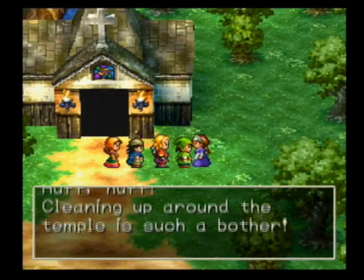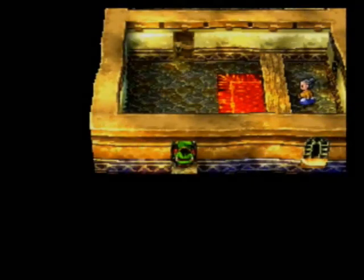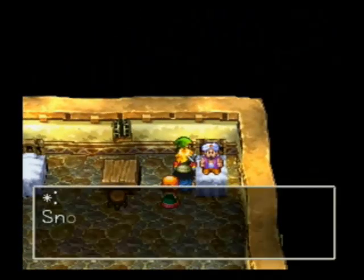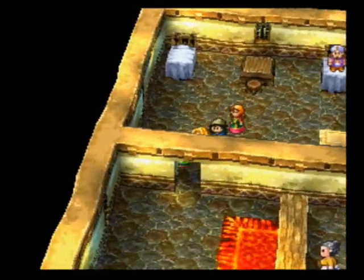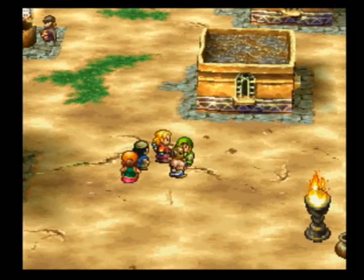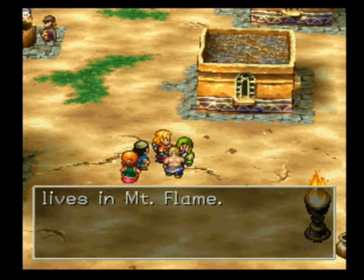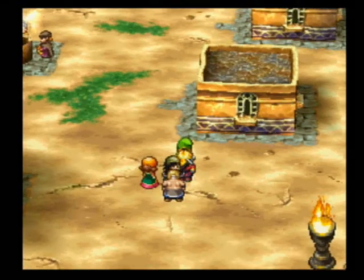So let's go to the next place, which would be Igna, and see if anyone's in the inn there. I don't think anyone would be in the temple. No, this guy doesn't want to join our town. So let's see if there's anyone in the temple. Nope, nothing. Alright, let's try the next place.